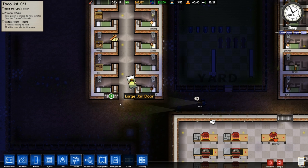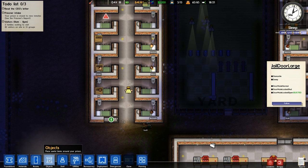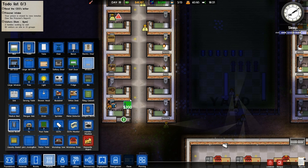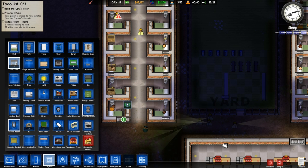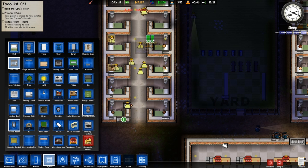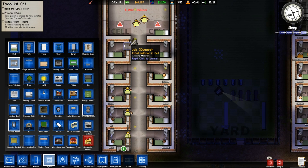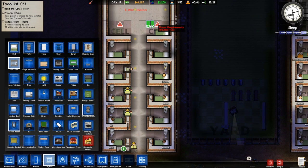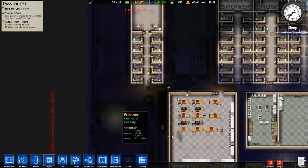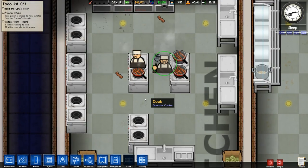I need some jail doors as well, because this one's literally just open. Let's put some jail doors in — that's a window still, there we go. Put this jail door down, put one there as well. We don't have a wall there yet, but it's getting very very laggy, which is a bit concerning. It's not too bad when I zoom out, but when I zoom right in it seems to struggle a little bit.